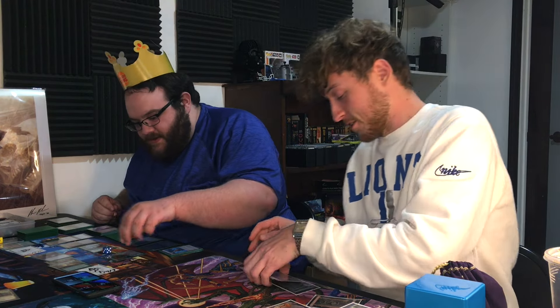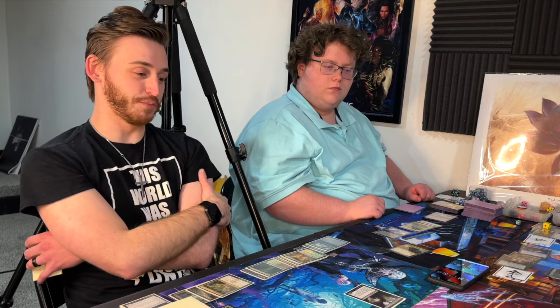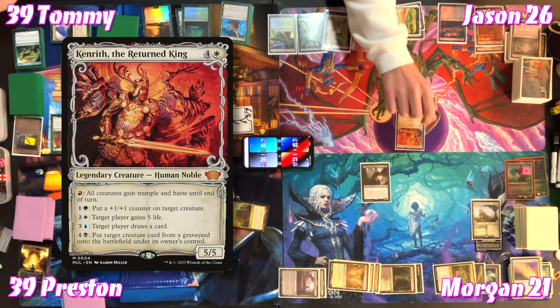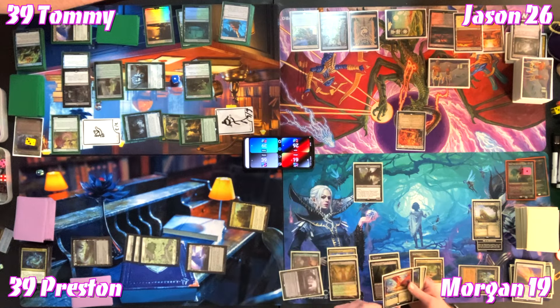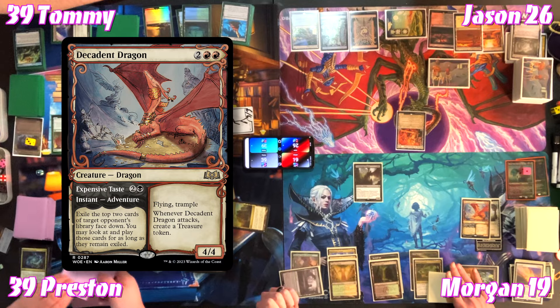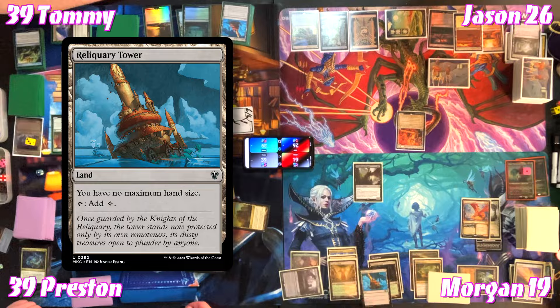The remaining players note it's been a long game — 'I thought we were dead.' With no clear plan, Morgan plays Tainted Woodland as his land and notes he wants to play Kenrith. Jason draws an end step card as monarch. Jason takes two off Ancient Tomb and casts Expensive Taste again — exiling the top two cards of Tommy's library. Jason plays the Reliquary Tower and Felwar Stone he stole from Tommy.